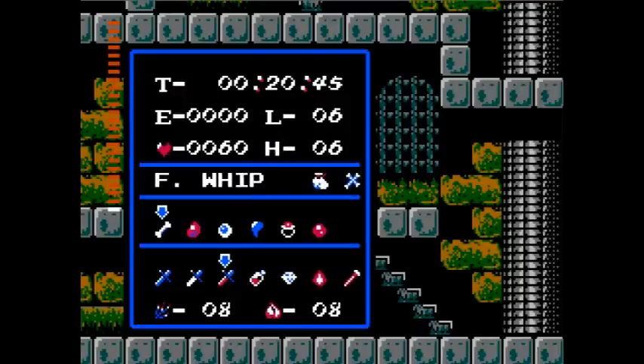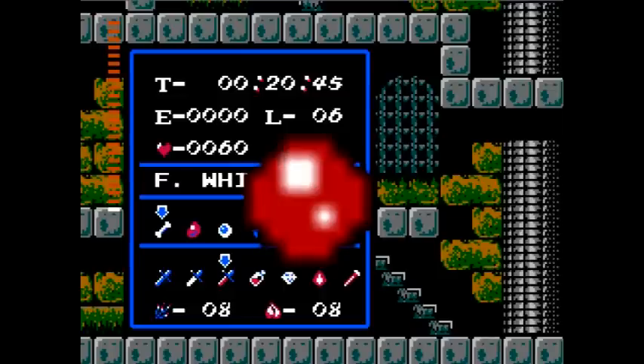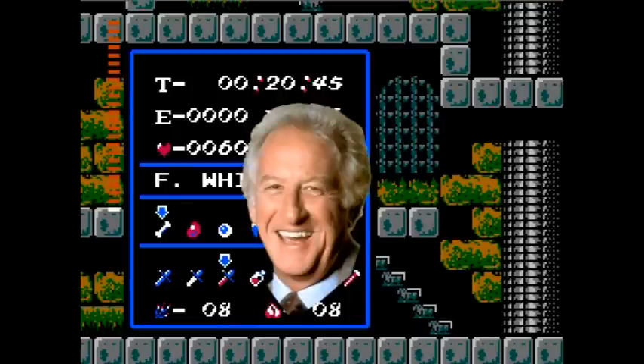Believe it or not, there were actually four different versions of the crystal that you have to collect: the White Crystal, the Red Crystal, and the Billy Crystal. And also Bob Uecker.